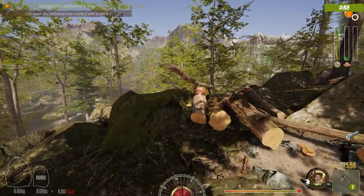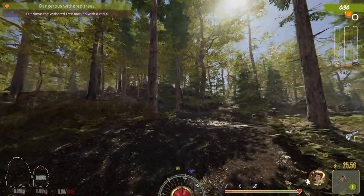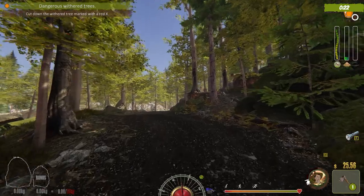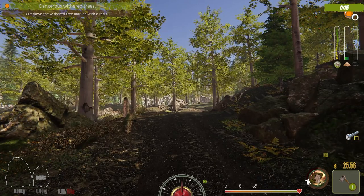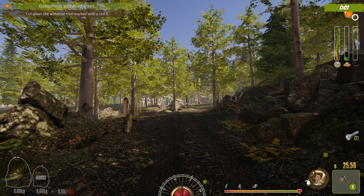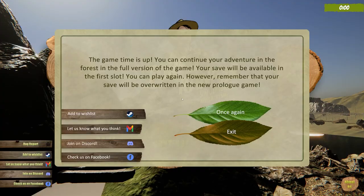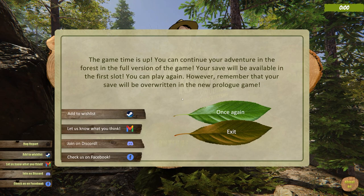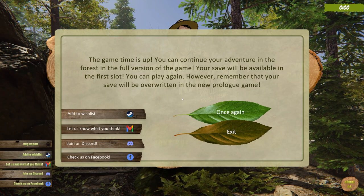Thirty seconds left — anything else, game? Thank you so much for hanging out with me for this one. This was Forest Ranger Simulator, 45-minute demo. Thanks to the developer for the key. If you want to see more gameplay, hit the like button and drop a few comments. And we're at 10, 9, 8, 7, 6, 5, 4, 3, 2, 1 — game over! 'Game time is up, you can continue your adventure in the full version.' That'll do it — ta-ta and bye bye!